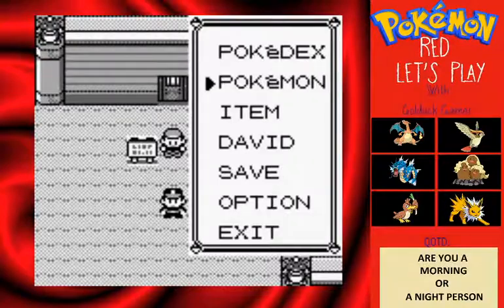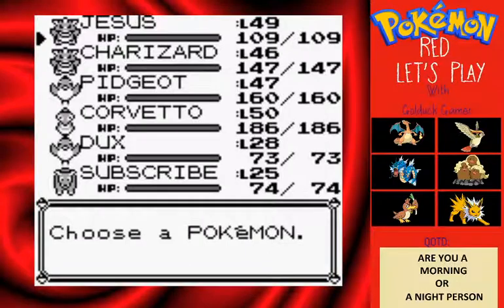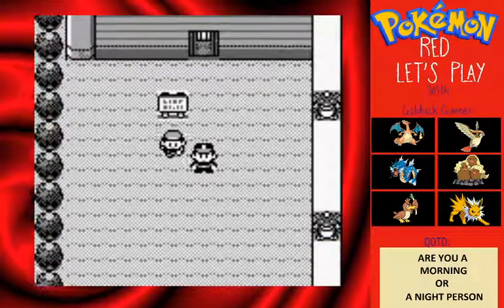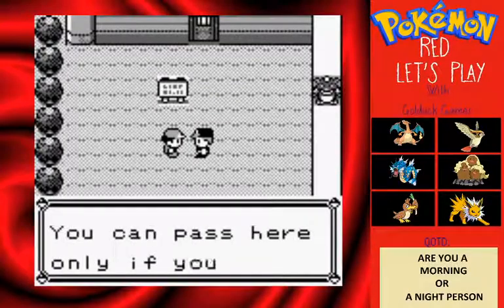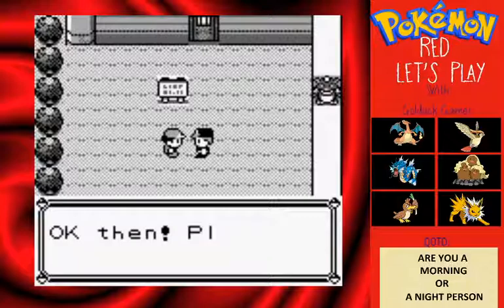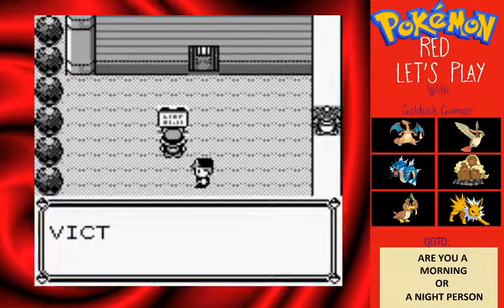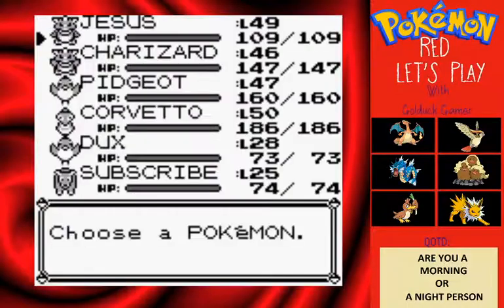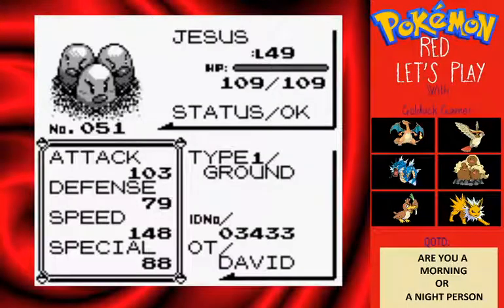Today we're going to be going through Victory Road. We just passed through all the guys that count your badges as you come through, and now we're at the gate of Victory Road. Quick team recap — let's go through it.